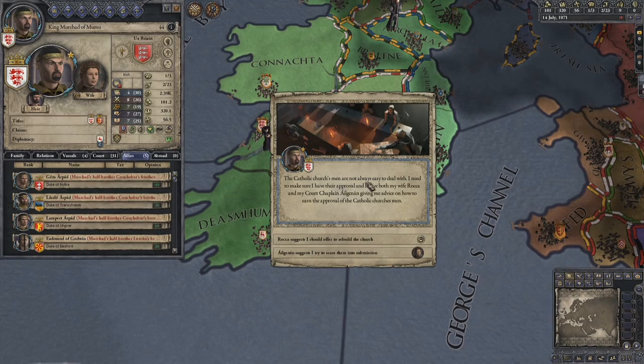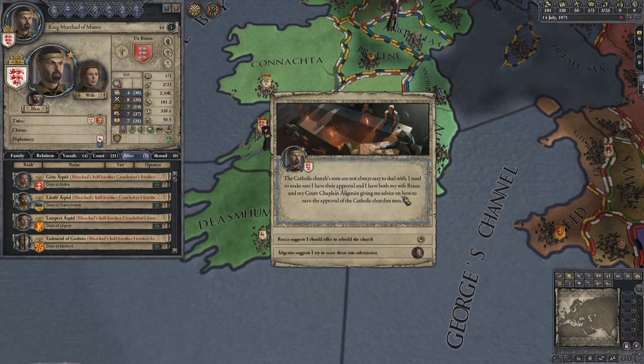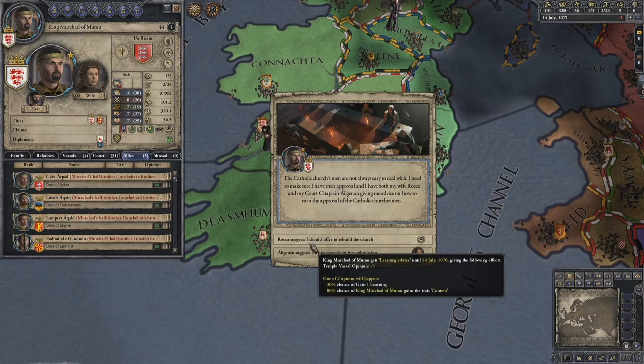The Catholic Church's men are not always easy to deal with. I need to make sure I have their approval and have both my wife Roker and my chaplain Aguil Lennon giving me advice. The British Association would offer to rebuild the church.